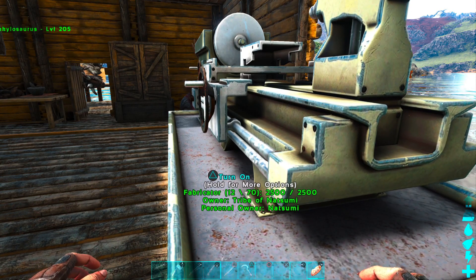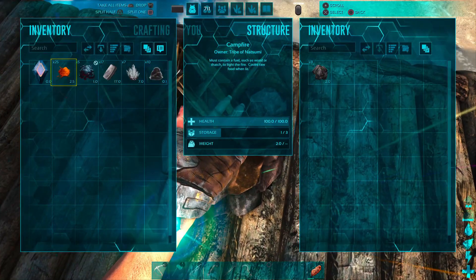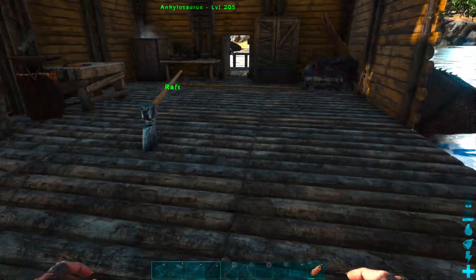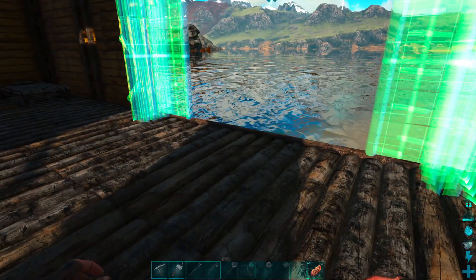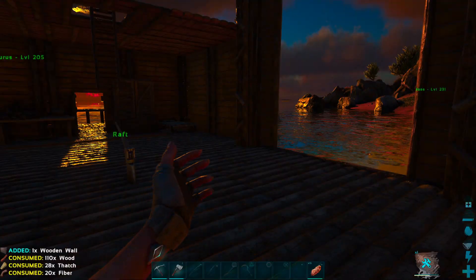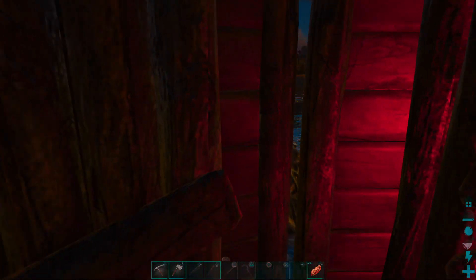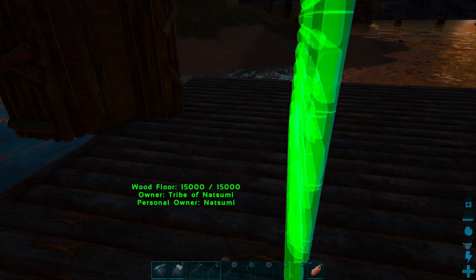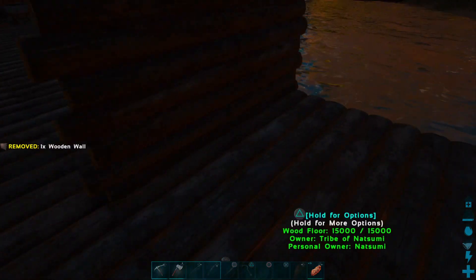I can't put the wall on with the thing there. Watch, it was this that was in the way instead. It turns me nuts that Ark doesn't let you pick things back up. There. Snap. Look at that. Isn't that beautiful? Okay, it should open out. All right. Is that the right way around? Because we'll find out when we put it down. Yes, that's the right way around.